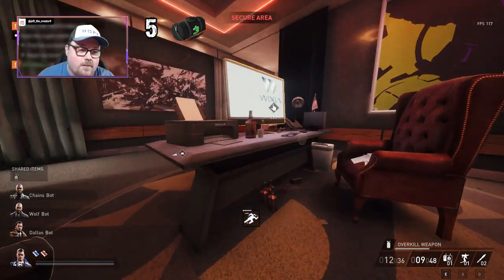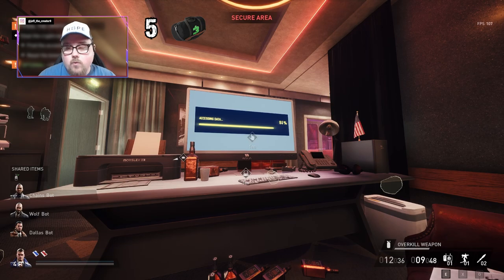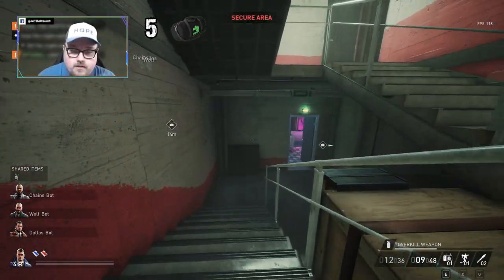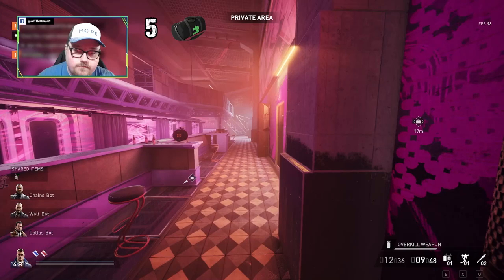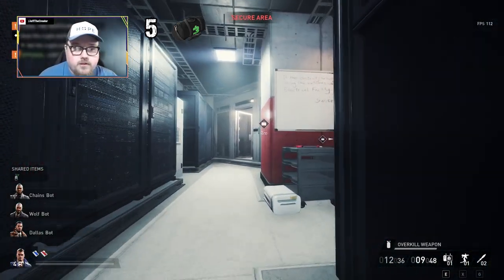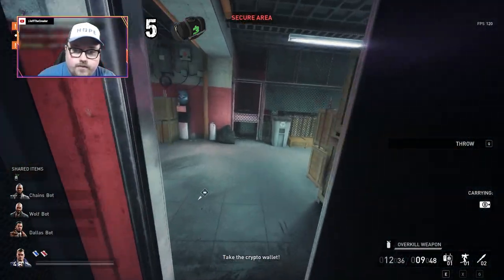Usually you can crouch by that camera and it'll spot you for a second but usually you can get by before it fully recognizes what's going on. We gotta head back to the crypto wallet and we should be able to get the crypto wallet out of the vault. The cameras are in a very good location. You can probably walk when you're not being spotted. The door is blocking his view so we can just walk in. This is going to be bag number six for our loot out of 21.